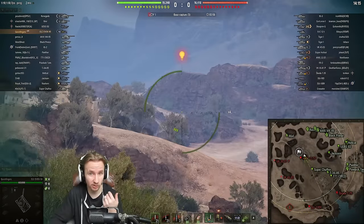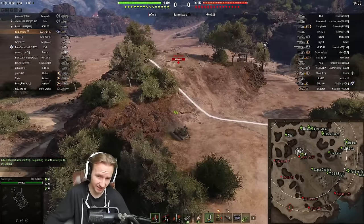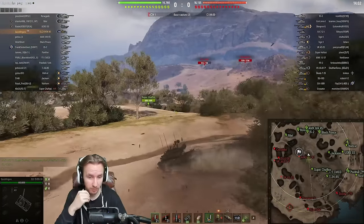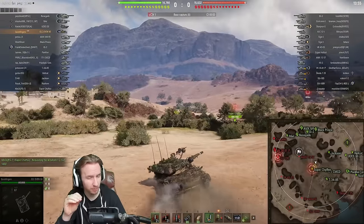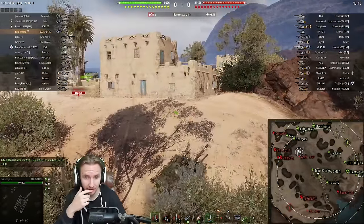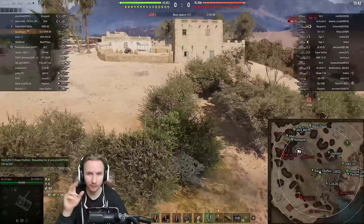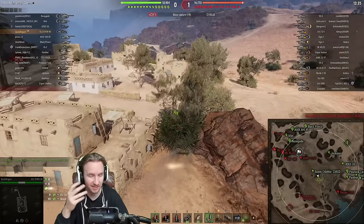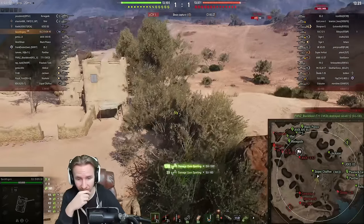I'm going to talk about why I think this is the most toxic vehicle in the game. A lot of you might raise eyebrows thinking it's the BZ 176 — and sure, the BZ 176 is a problem. I'd probably move it up to tier 9, buff the AP pen by about 50, give it a few hit points, and leave it there. That could be a workaround for Wargaming since they can't nerf premiums — buffing it to tier 9 gives everyone a free tier 9 tank.